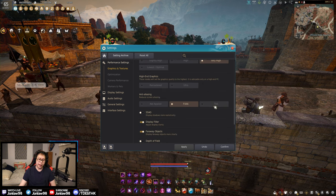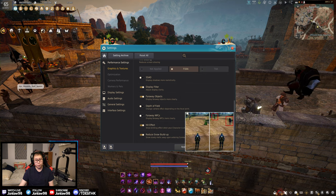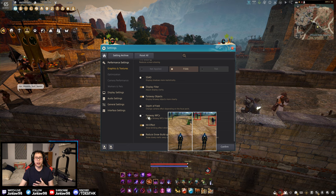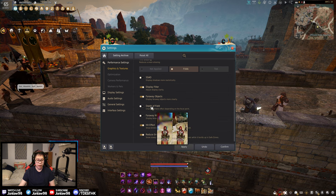FXAA versus TAA: I personally think FXAA looks better. TAA is more of a smoothing effect that can look lower quality. You can turn it off and compare the difference. For performance, having more NPCs on screen will lower your FPS — and that's true in every game, not just this one. These aren't even notable NPCs, just random civilians in the world.